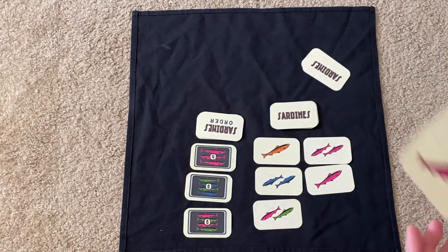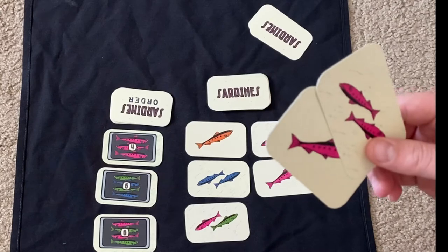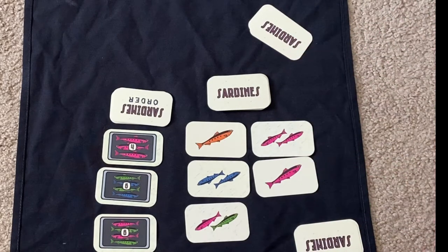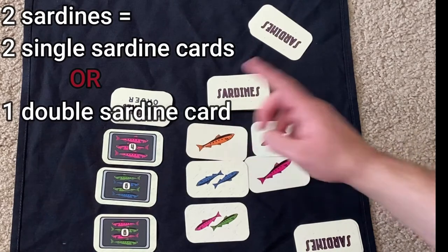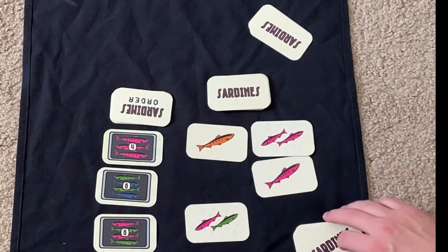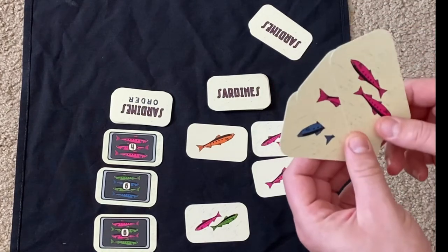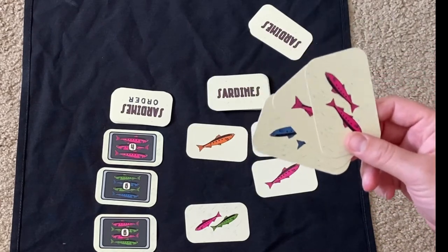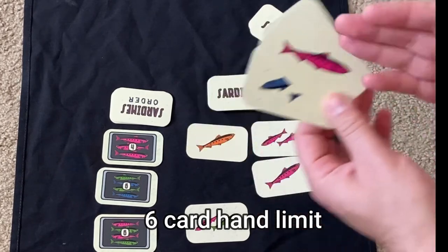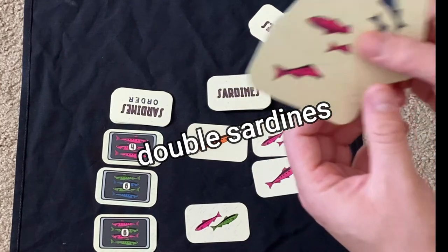So I can either complete the order or I can pick up Sardines. I want to get a nice big jump on scores, so I'm going to grab some Sardines. I can grab two Sardines — either two single Sardines or one double Sardine, as long as you have two total. I'm going to grab the double blue, because not only do you get multiple Sardines, it only costs one card slot. A player can only have six cards max in their hand, so with doubles you get double the fish for fewer cards.